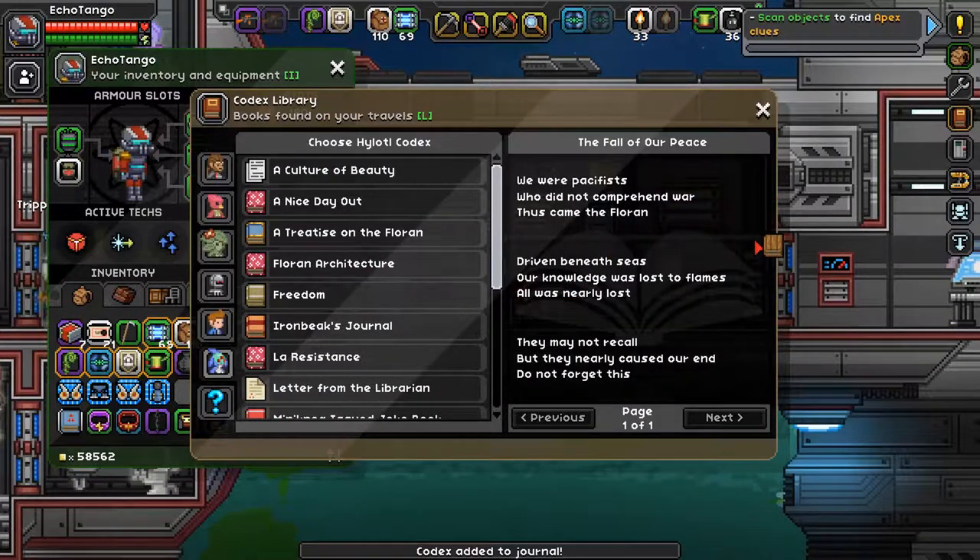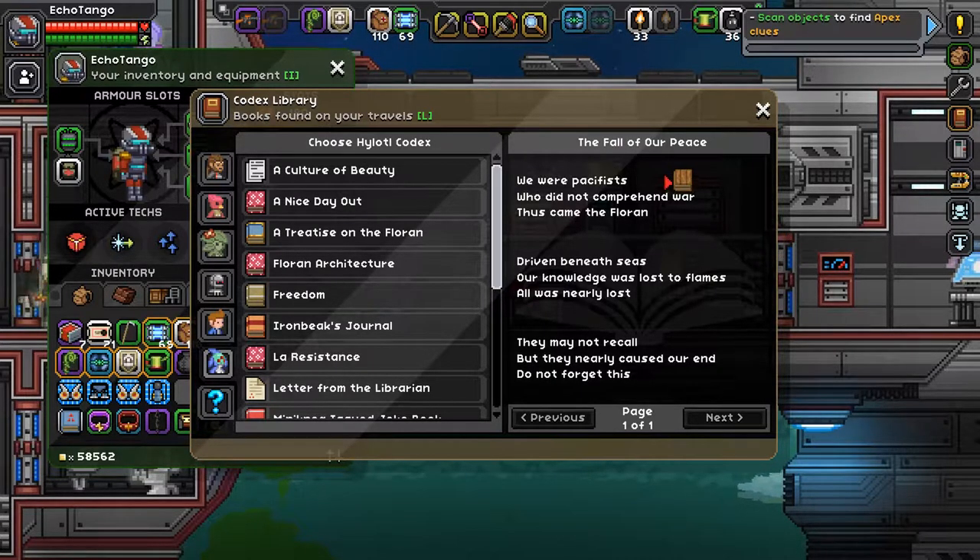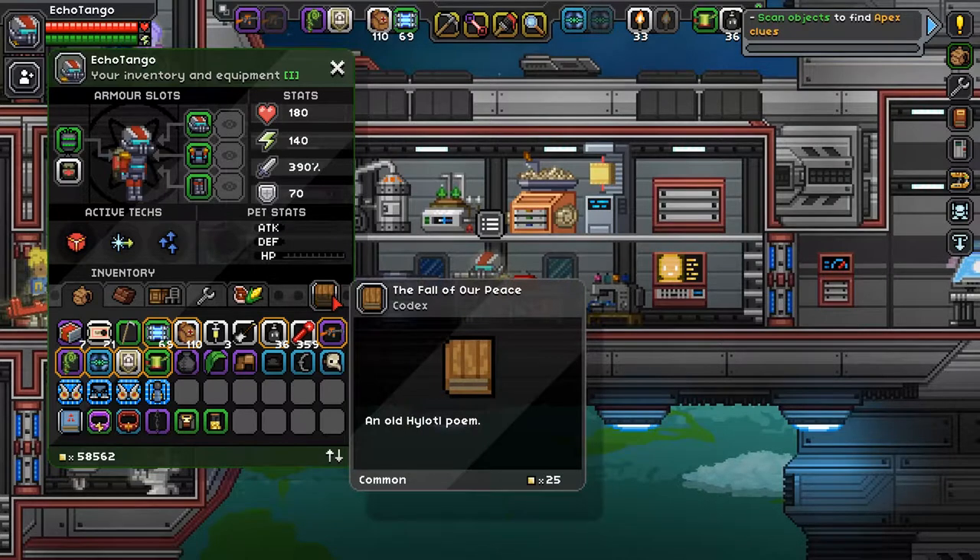Actually, let me just go ahead and read this. 'We were pacifists who did not comprehend war — thus came the fall. Driven beneath seas, our knowledge was lost to flames, all was nearly lost. They may not recall, but they nearly caused our end — do not forget this.' These are all haikus — five syllables, seven syllables, five syllables. Three haikus, that's pretty cool.